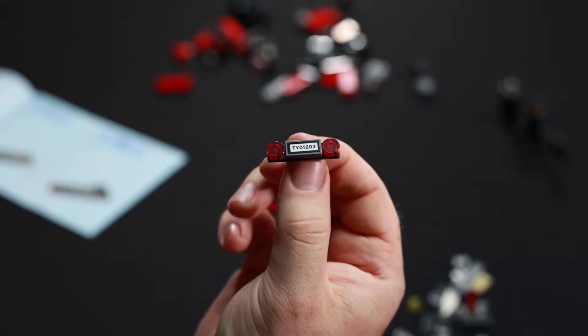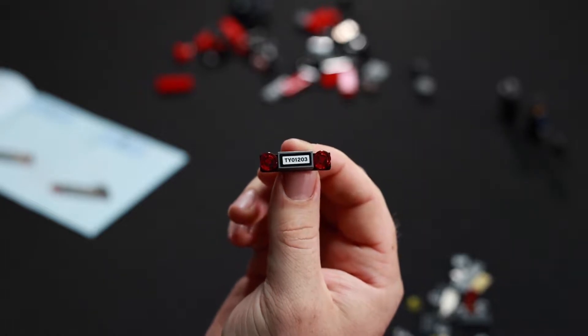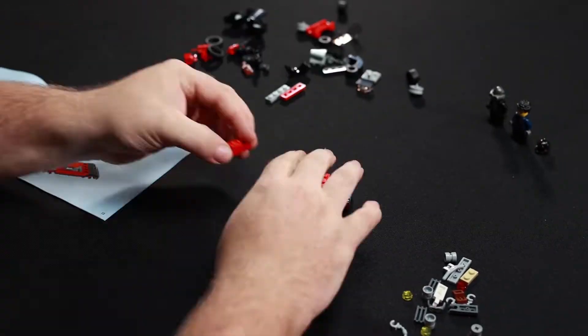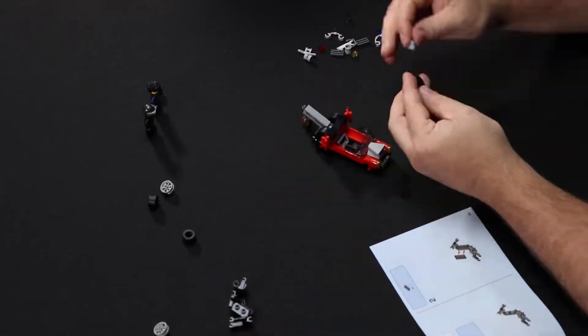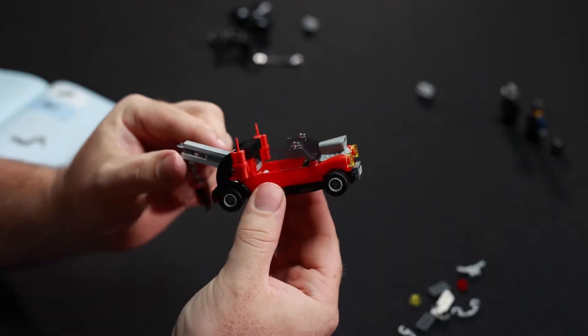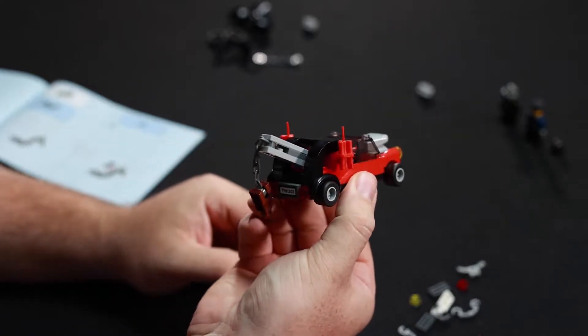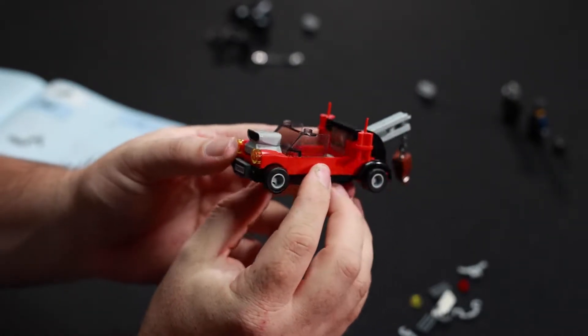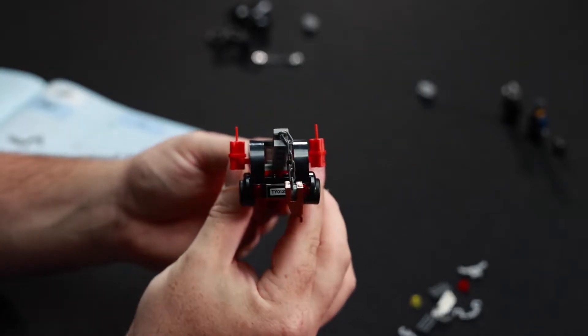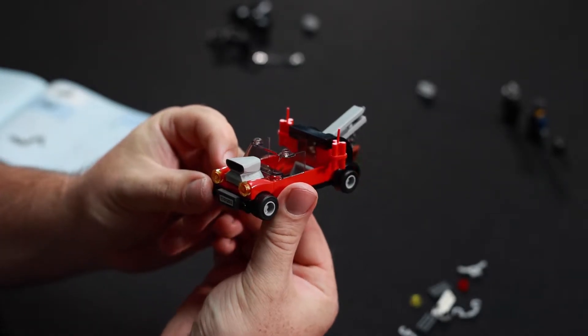So we're just starting to add stickers now — this is a number plate detail. Here we've just finished building the bad guy's tow truck. You can see the dynamite sticks attached to the side there. You've also got the chain and the hook at the back, which we'll be using a little bit later on. Looks pretty mean.